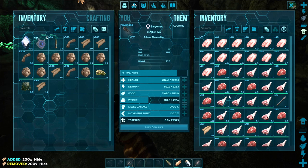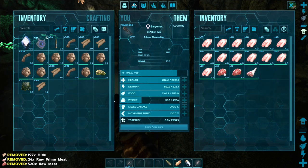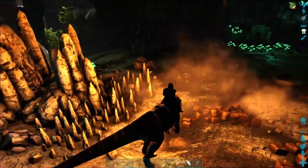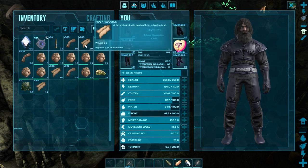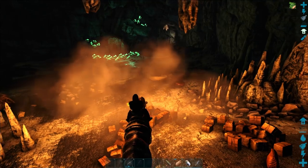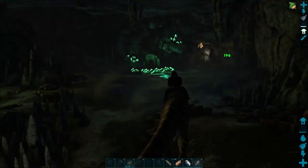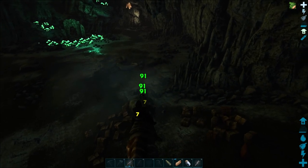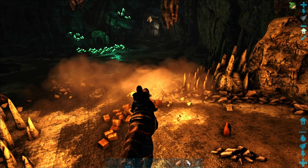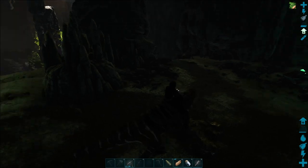I'm wearing hide armor, which was intentional. When you come in the caves there are things that look like giant centipedes and they spit acid that will totally wreck your armor. Hide is easy to replace — all you need is fiber and hide. That thing hanging there mysteriously is a megalania, so we're going to force it down so it doesn't jump on my head. And there's an XP boost.